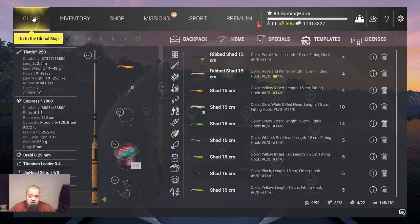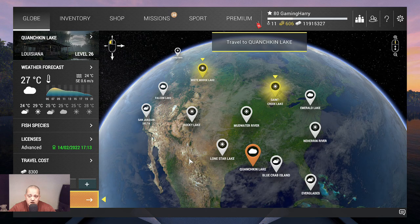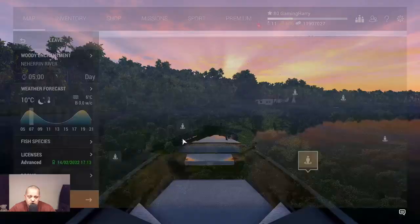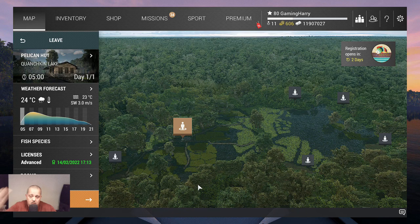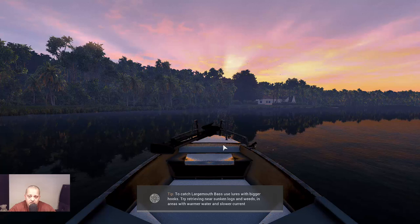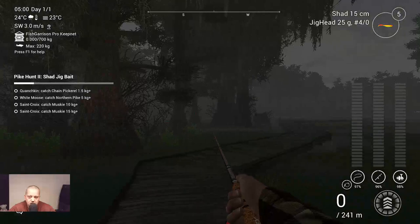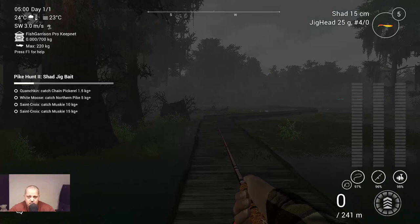Let's travel to the first water - St. Quenchkin Lake. Here we go, no boats allowed, no problem we don't need a boat. I'll show you where I'm gonna fish. In the meantime, don't forget to push the subscription button in the bottom right - it's totally free, costs you nothing. Let's go fishing and see if we can catch that chain pickerel. I haven't caught them with sheds before but I think we will be able to.